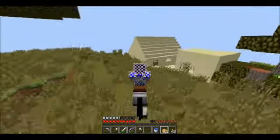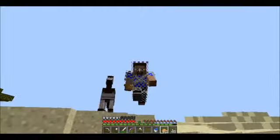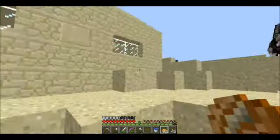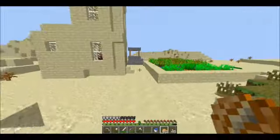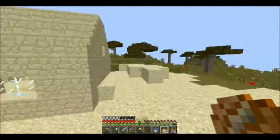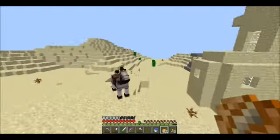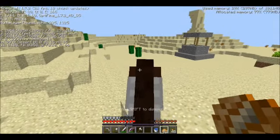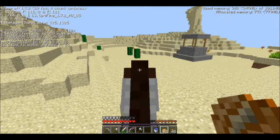I saw the villagers before I saw the village, so I made a beeline for it. Funnily enough, the first building I saw — I thought it was a blacksmith, but there is no blacksmith. It's just a small village, not as big as the village by my base. I should take the coordinates of it. Village — I'll put a 'D' next to it so I know it's a desert one. Coordinates: 2858, 580.